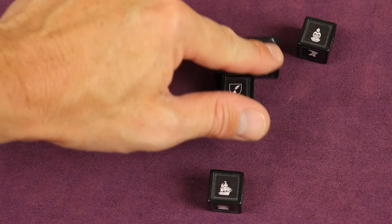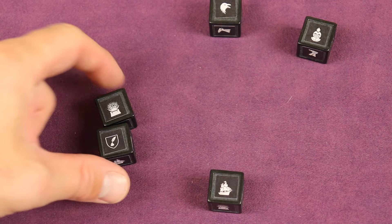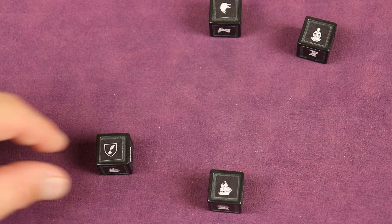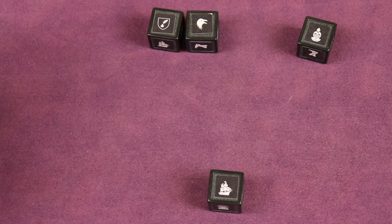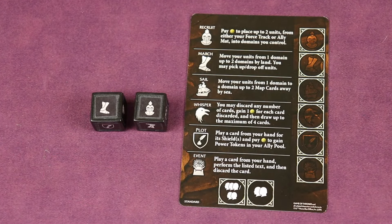In a four-player game, the first player is going to have two actions to select from. The one they don't select will end up going to the next player, so you'll always have an action you drafted at the beginning, but you'll also get a second option based upon what other people don't select. There is slight variance to that in a two or three player game.